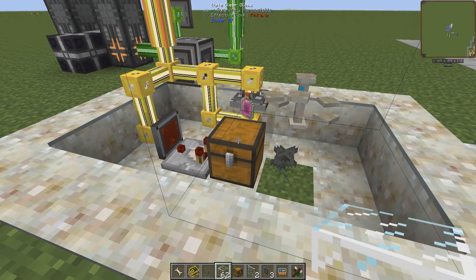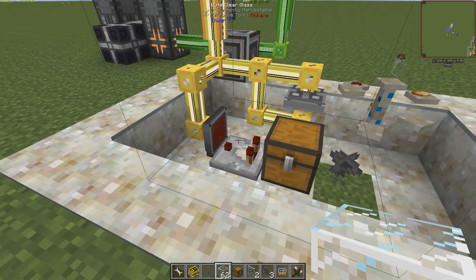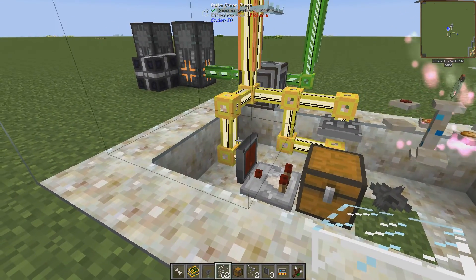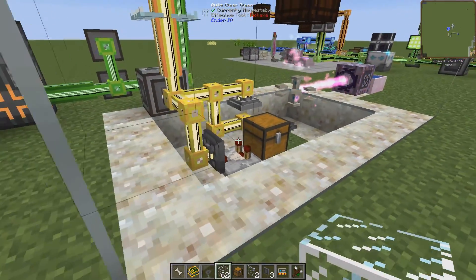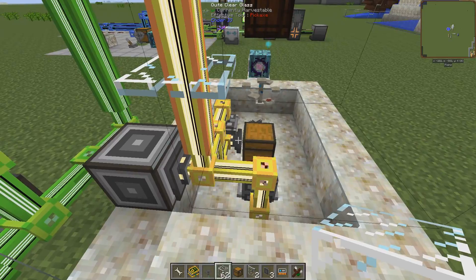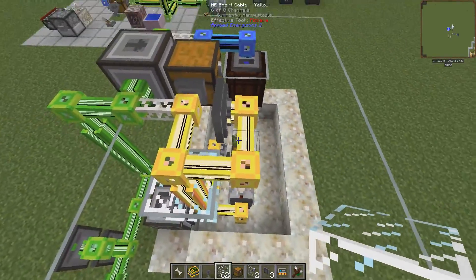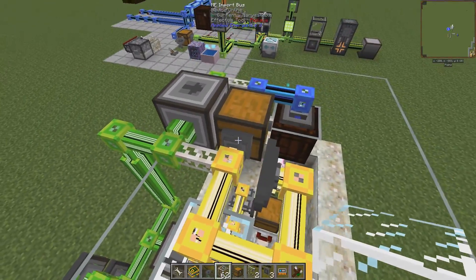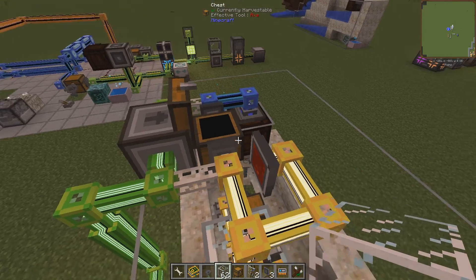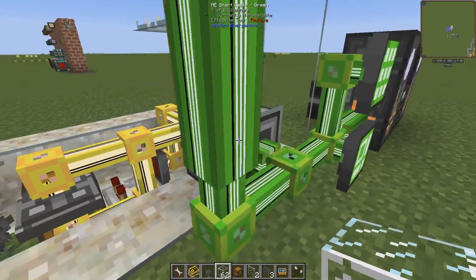The product ends up in the chest, and once it's there, the comparator will output a signal strength of one — that's enough for one block. But inside the network you can have it go as far as you want. So it's connected to both the import bus over there and up here. It's the same network, and both of them are set to activate once per pulse, so the stopping item up here will be sucked up at the same time as the product in there, and they'll be sent into this interface.